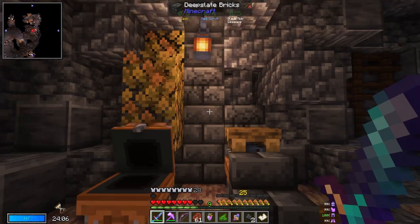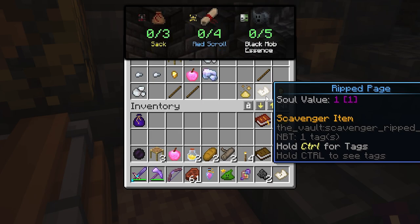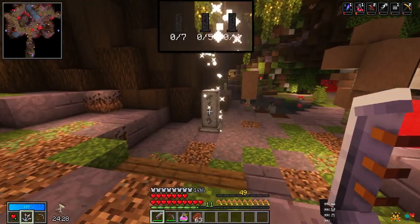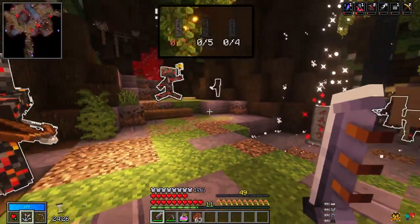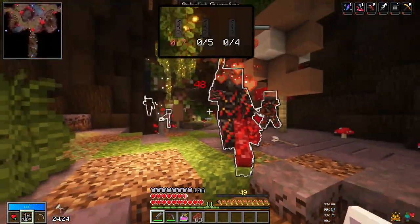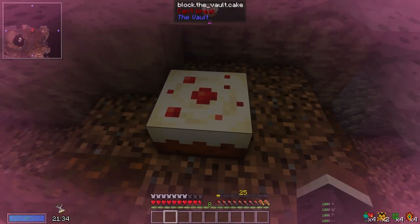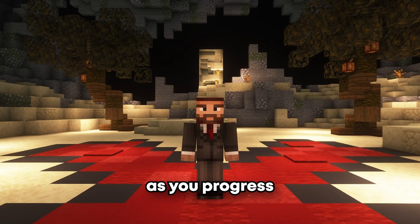Other objectives include Scavenger Hunt, which involves collecting a certain amount of items and depositing them into a Scavenger Altar. Hunt the Guardians, which involves activating obelisks and defeating a number of Vault Guardian boss mobs, and Cake Hunts — I'll let you figure that one out on your own. There's much more to the story here with these objectives, but I'll leave those up to you to discover as you progress.